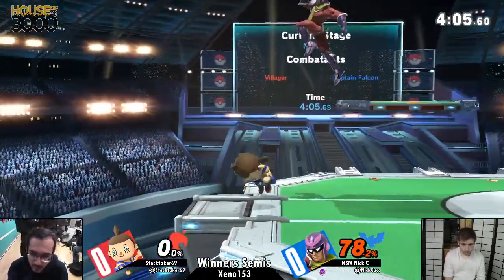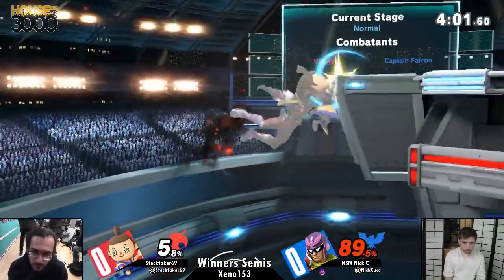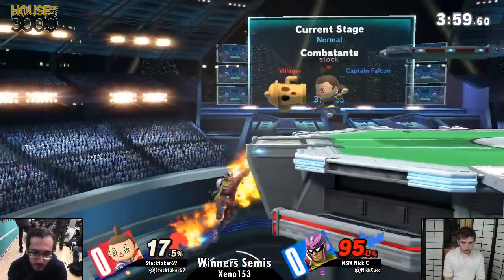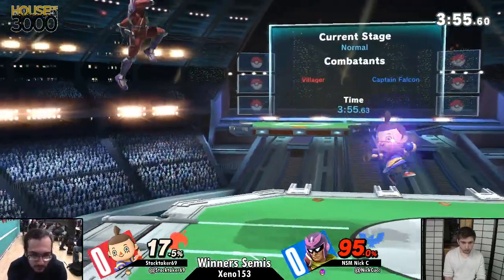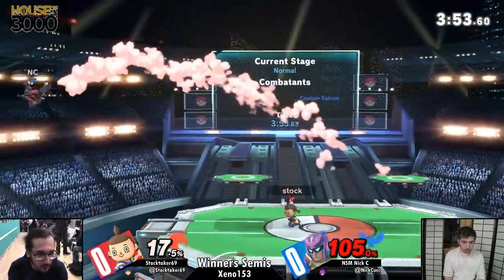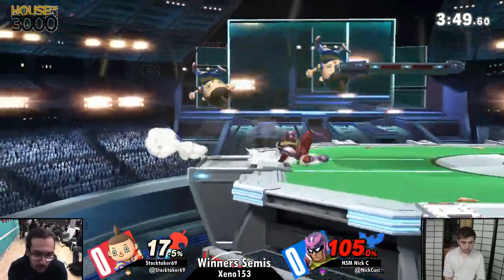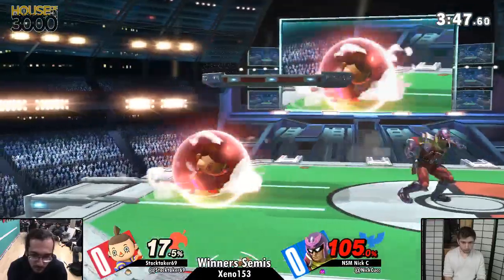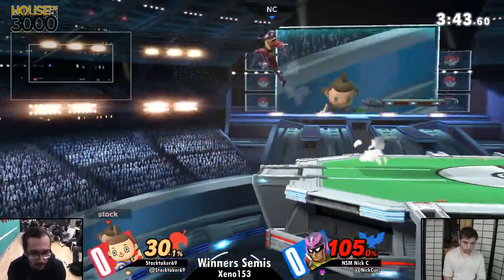Nick C has 78%. If he had done a normal getup, that bowling ball would have sent him flying — just dropping on him. One thing we haven't really seen from Stocktaker is him chilling on that platform dropping some bowling balls. You gotta love dropping bowling balls off the platform — it's like the Tom and Jerry cartoon.